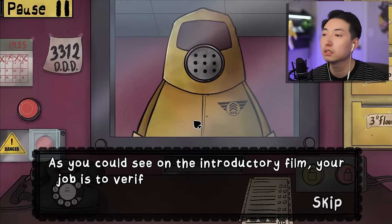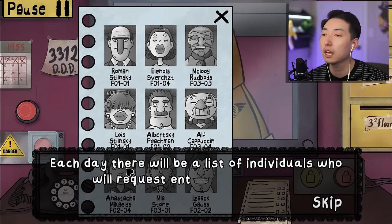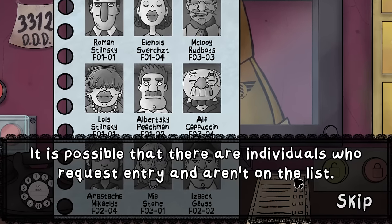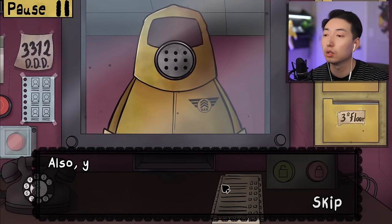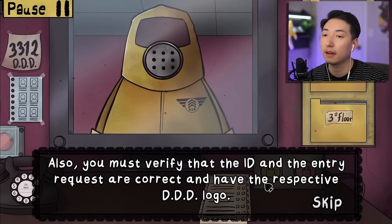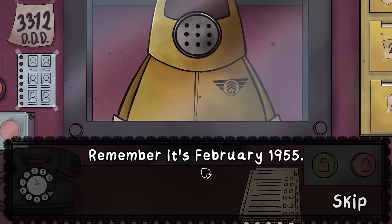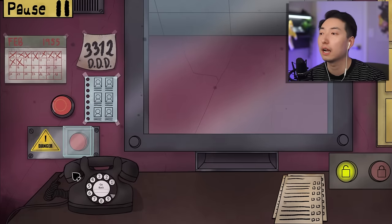As you can see, your job is to verify the entry of the neighbors in your building. Each day there will be a list of individuals who will request entry. It's possible that individuals request entry who aren't on the list, in which case you mark on the checklist that they are not on the list and proceed to question the individual. You must verify that the ID and the entry requests are correct and have the respective DDD logo. Don't forget to check the expiration date on IDs. Remember, it's February 1955.